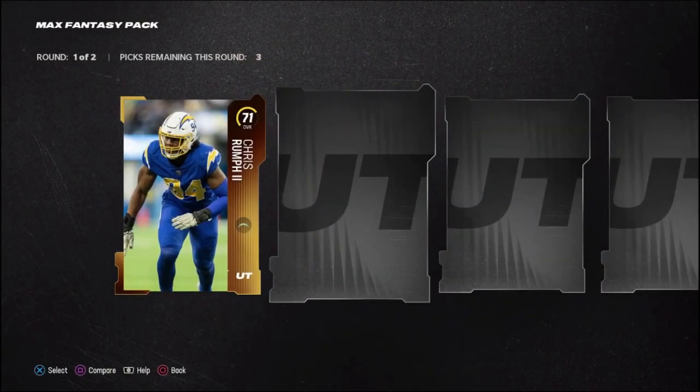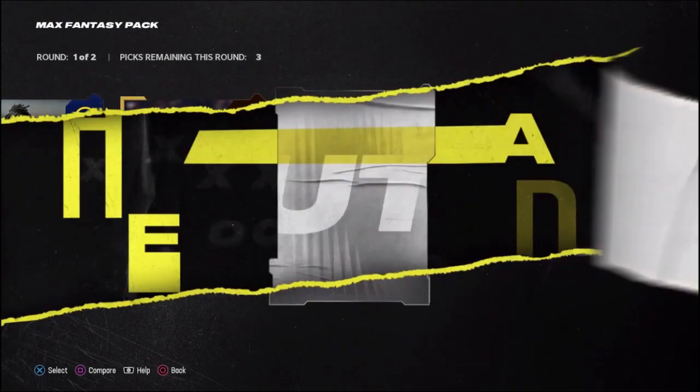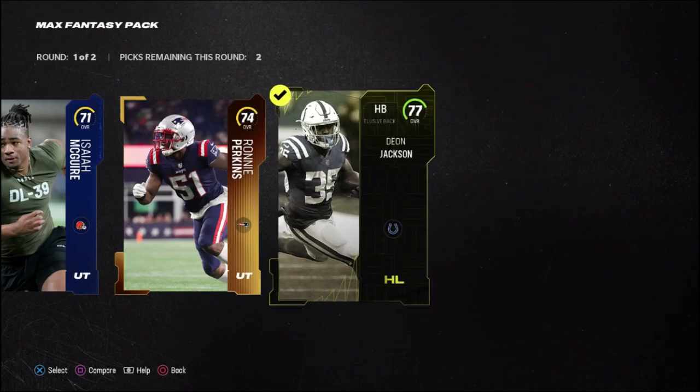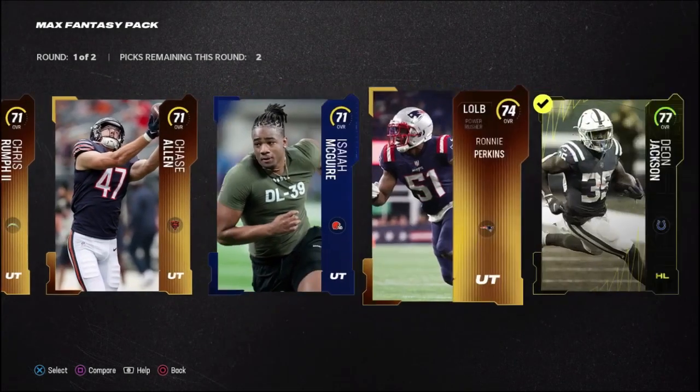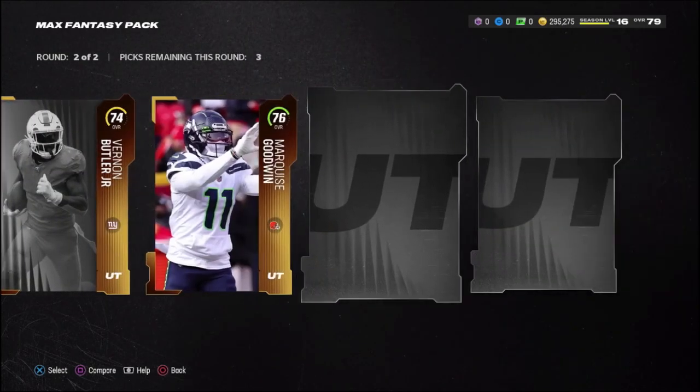Now we're getting into our maxed fantasy pack. I'm hoping we can at least pull an elite or like an 84 overall headliner player — that would be insane — or a legends player. We get a 77 Dion Jackson, which is one of the new headliner players. Starting off our second round.